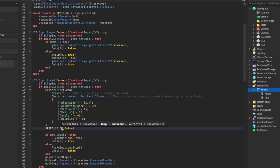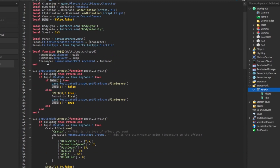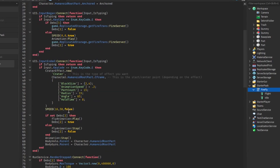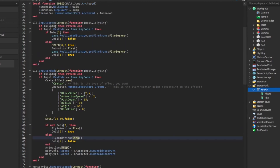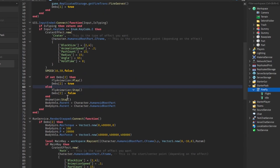Then we're going to set the speed back to 16/15 and unanchor the HumanoidRootPart to set everything back to normal. If devs2 is not true, then we're going to play a fly animation and change the table value for devs2 from false to true. If else — if this doesn't run — we're going to stop the flying animation and set devs2 back to false, then stop the animation. Then we do BodyVelocity.Parent equals HumanoidRootPart, and BodyGyro.Parent equals HumanoidRootPart as well — parenting them so we can start flying in the air.